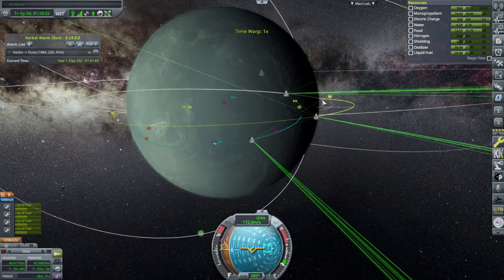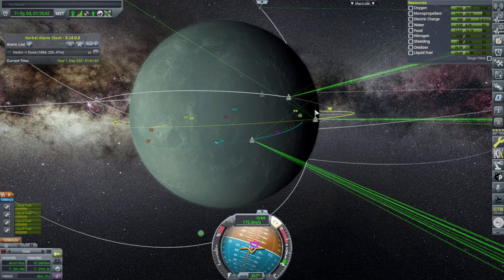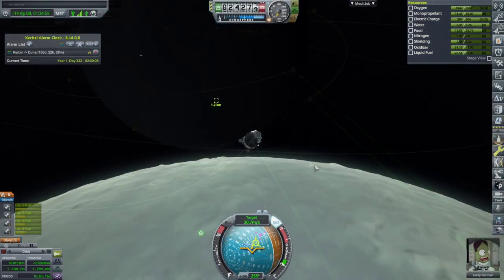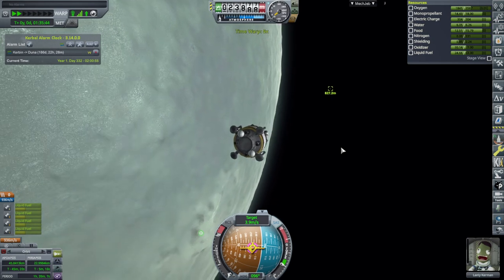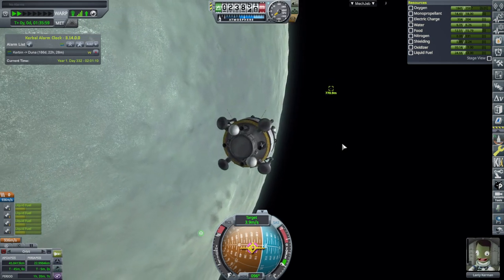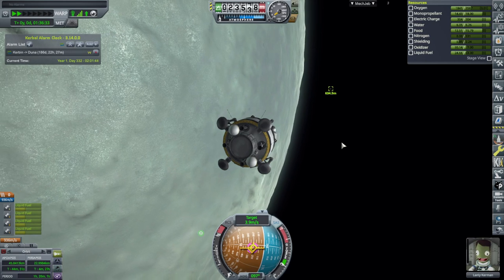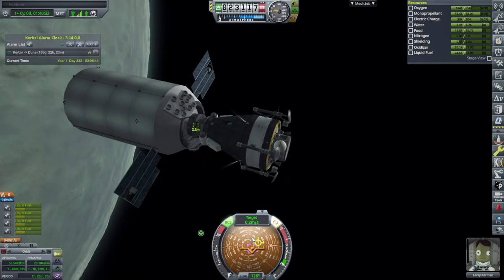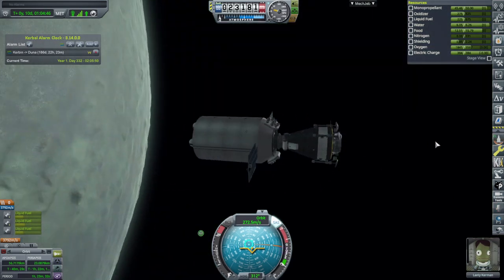Our inclination is way off actually. I thought we had pointed to the target a bit. We need to go more north. We'll figure it out eventually. And we actually have to dock this time. This should also be a functional pod for the moon, and that's one reason why it has so much delta-V. We might need a little bit more for the moon though. No more nitrogen — yeah, we sort of knew that.